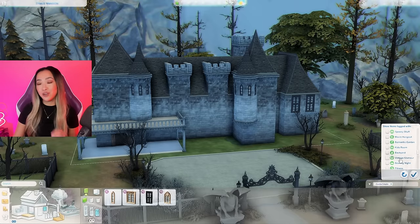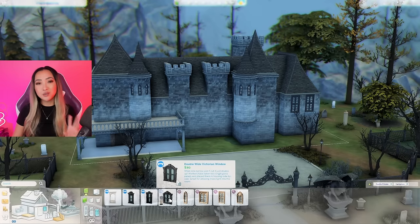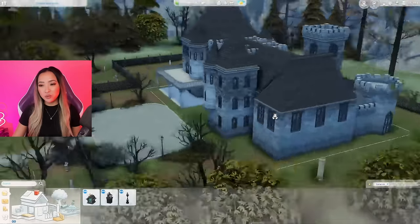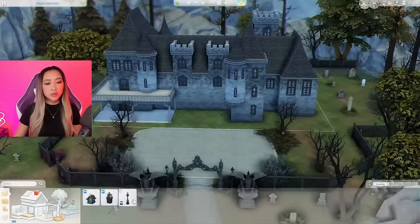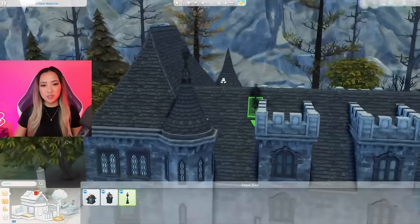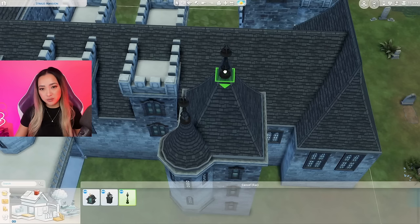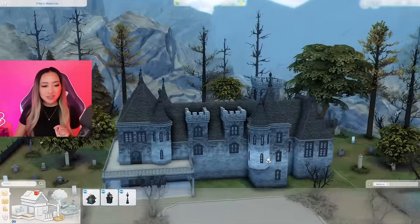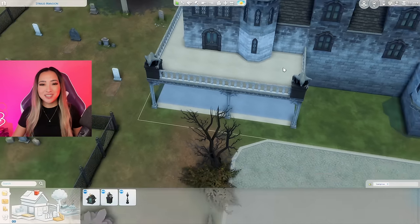Before getting carried away with the castle kit, I need to remember we're in the Vampires world, so I sorted by the Vampires pack in my catalog to blend the vampire assets with the castle. Here are all the windows placed — from both the Vampires pack and the Castle Estate Kit. I then went in with some Vampires decor pieces on the pointy roof tips, using Ctrl+9 to raise them to the right height. Instantly it looks more spooky and less castle-y. I also added gargoyles by the entrance.